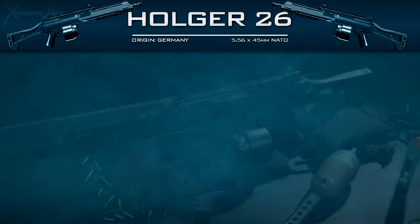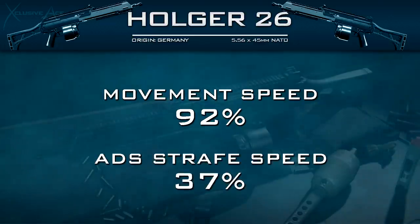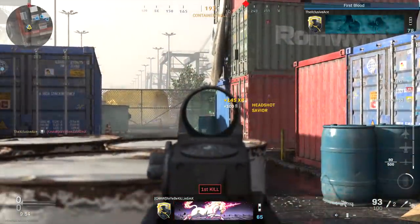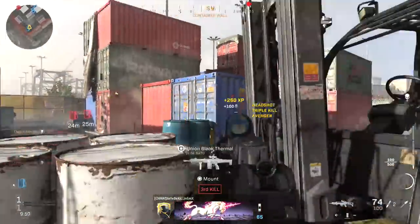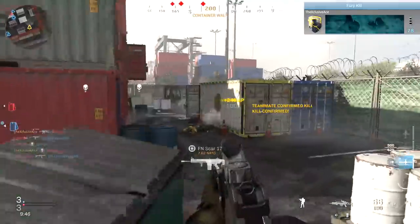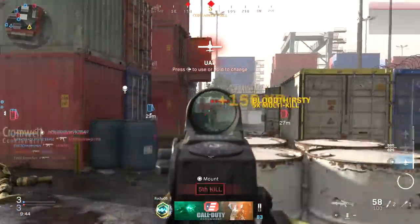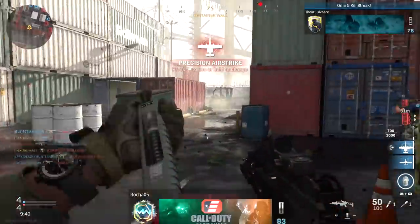As for our movement speed, this is not bad at all for the LMG category at 92%, kind of in between some of the other LMGs and assault rifles. However, our aim down sight strafe speed is very slow like the other LMGs at just 37%. Unlike many of the other LMGs, this gun does not have an open bolt design, so there is no open bolt delay. When you pull the trigger, the gun shoots immediately.